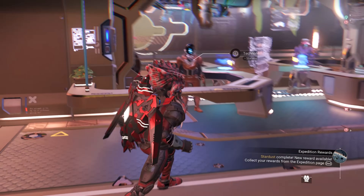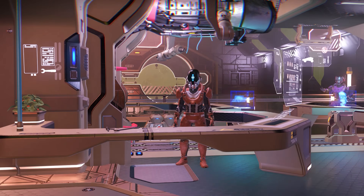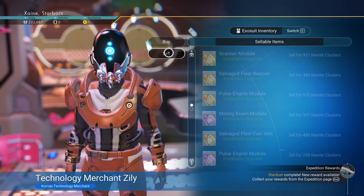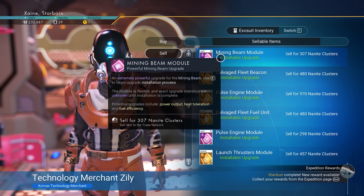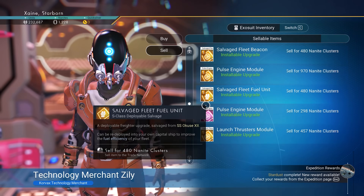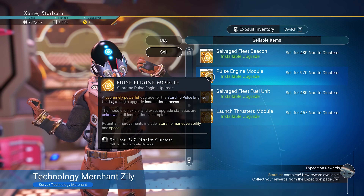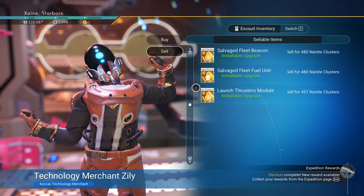Quantum Foam is a completely passive milestone for this expedition, so you don't need to worry about it. The rewards aren't required at any point and the milestones in this expedition reward 7,400 nanites before taking into account excess upgrades you'll sell. Just let it complete as you play — no need to focus.